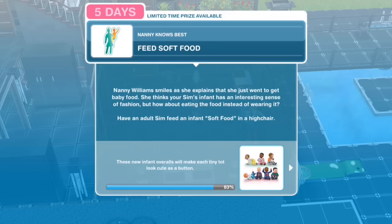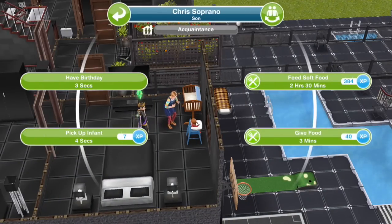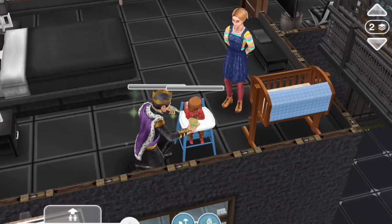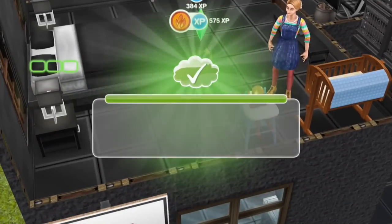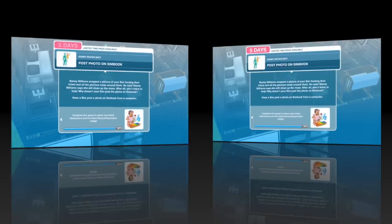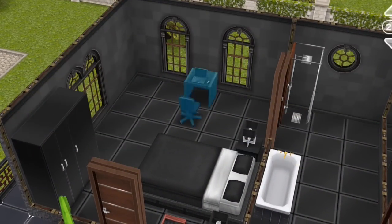Feed soft food. Nanny Williams smiles as she explains that she just went to get baby food. She thinks your Sim's infant has an interesting sense of fashion — but how about eating the food instead of wearing it? Have an adult Sim feed an infant soft food in a high chair. Feed soft food for two hours and thirty minutes — that sounds about right. That was a little baby spoon, pretty cute. Post photo on Simbook. Nanny Williams snapped a picture of your Sim feeding their infant and all the glorious mess around them. Nanny Williams says she will clean up the mess — after all, she's there to help. Have a Sim post a photo on Simbook from a computer. Post a photo to Simbook for fifteen hours.